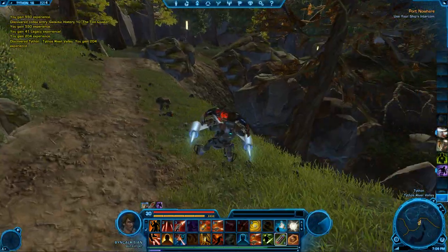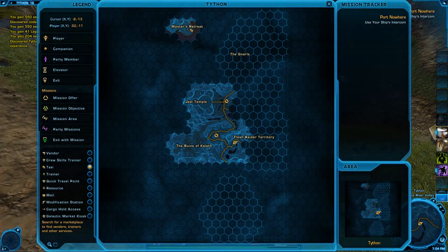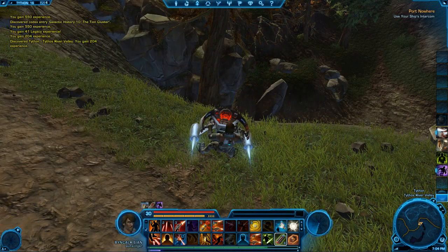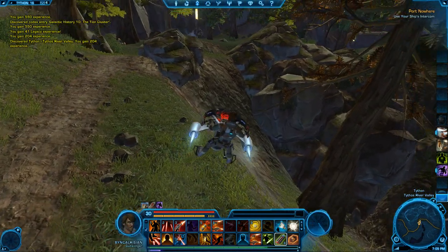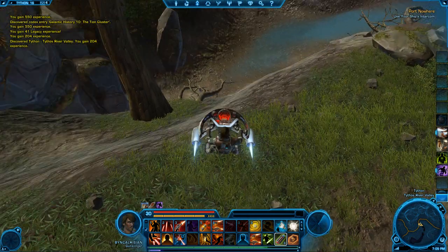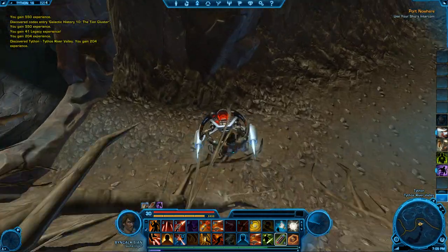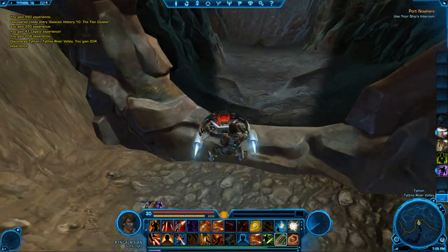Here we are once again in the river valley area. You'll notice on the map it says Flesh Raider Territory. There's this indent that goes to the north before it continues over to the east, and there's a river to the east of us. We're going to go down here and into this cave.